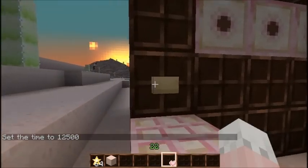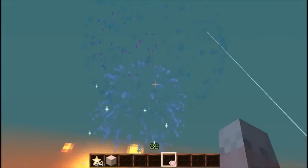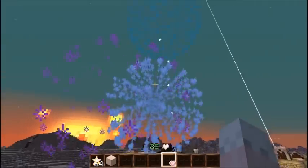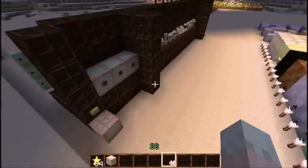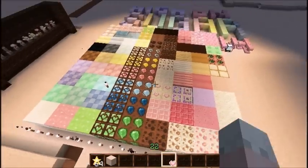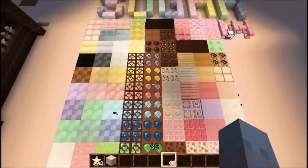I added some missing particles, because if you used the old texture pack you would see the default firework particles. Okay, that is the firework. Now I'll cover what I've changed from the last version of this texture pack.